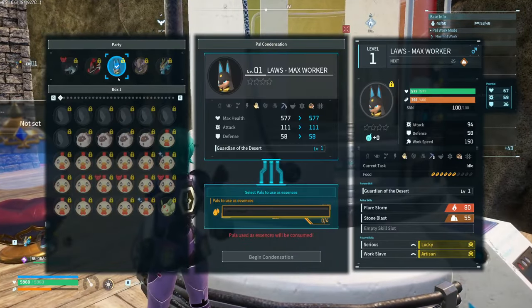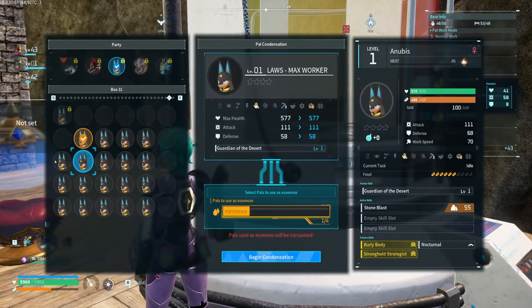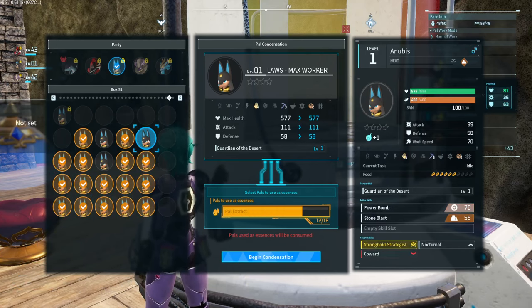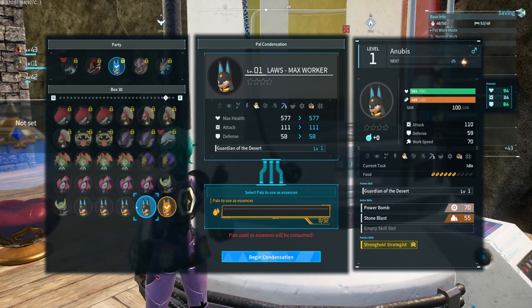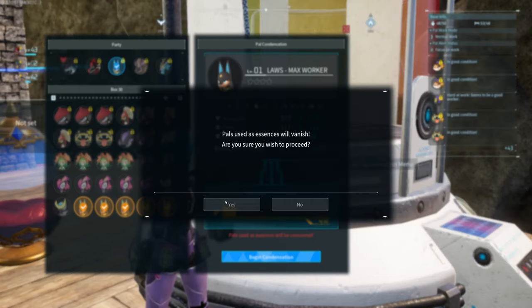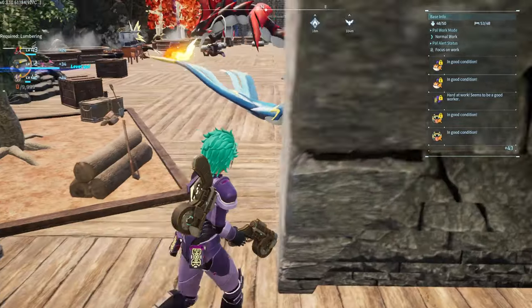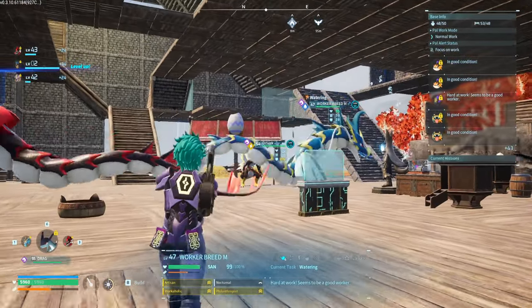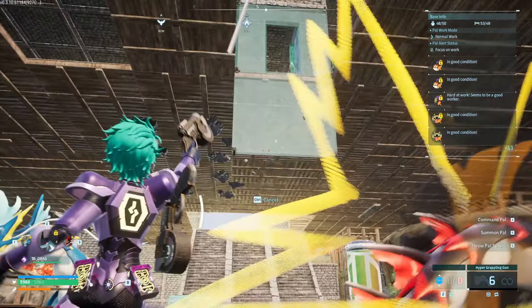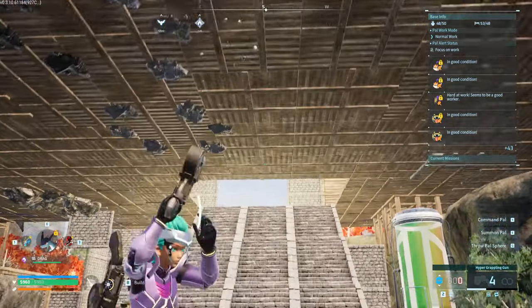It doesn't cost a lot of materials to make these condensers — I normally have at least 20 of them in my base. That's why I say slot on Philanthropist and Nocturnal, so that once you hatch them you know by heart that the passives are just fodder — they're just there for condensing.